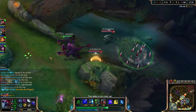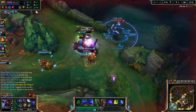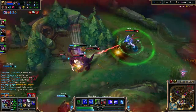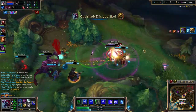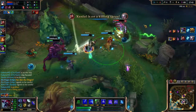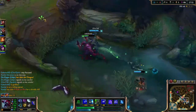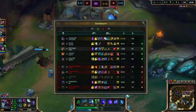In season 5 this ultimate is even better because dragon is a really important objective. It out-smites the enemy jungler at every rank - at first level it does over a thousand true damage. So you can teleport down to dragon and secure it every time if your team is there, you can do fancy steals, and you can steal baron with it too.